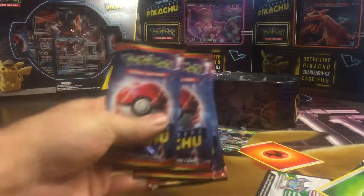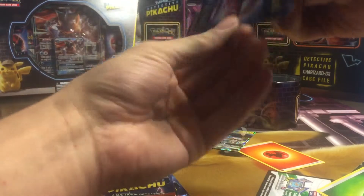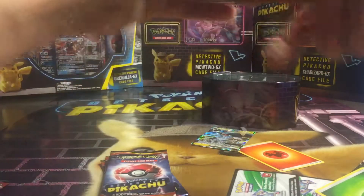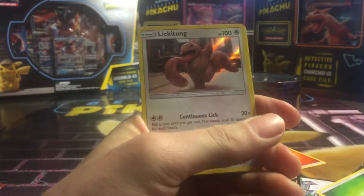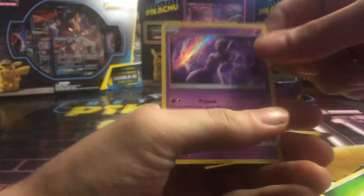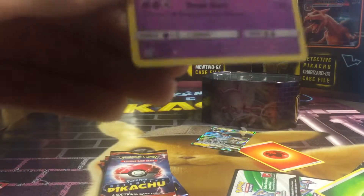Now for the Detective Pikachu packs. Each pack has four cards. We got a Charmander, Lickitung, Psyduck, and a Mewtwo — which that one's actually a pretty good pull right there. That one's an Ultra Rare.